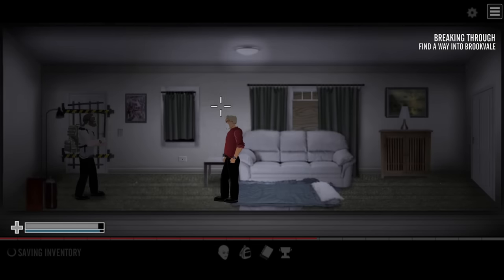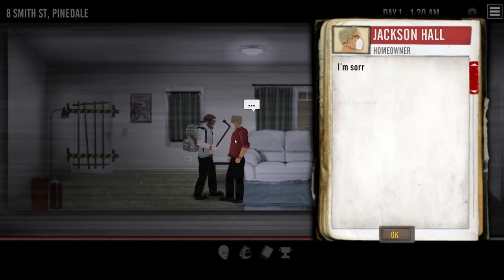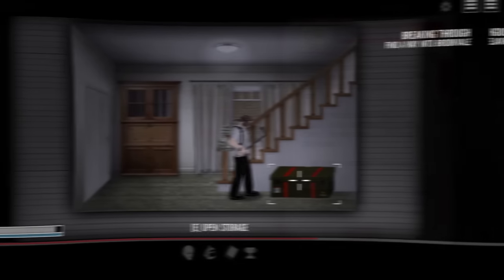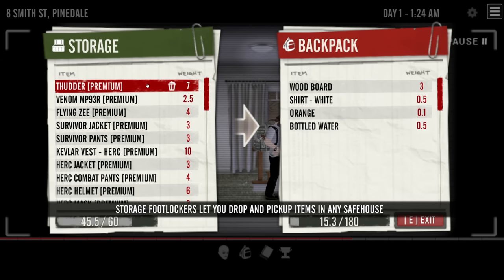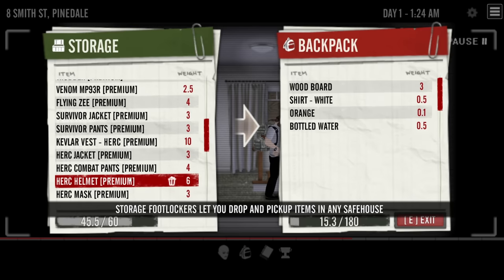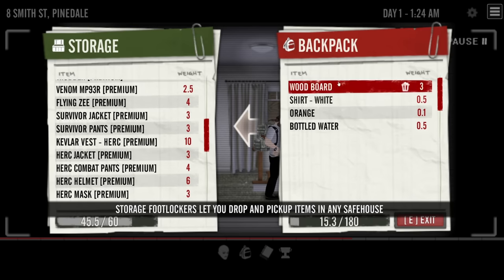Shortly after leaving the highway, I stumbled into my first safe house. Inside, you'll find a few survivors who love to lore dump to complete strangers. Going into the hallway gives you access to your storage chest, and inside of that you'll find a ton of premium gear.